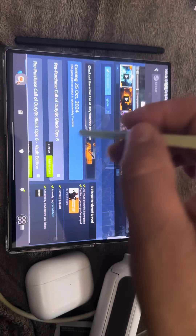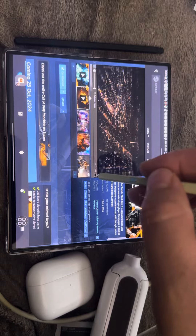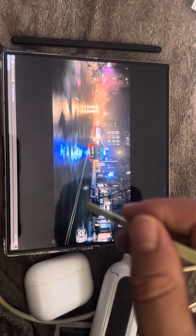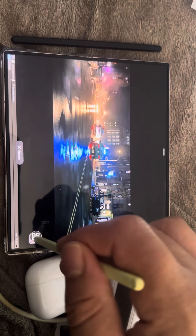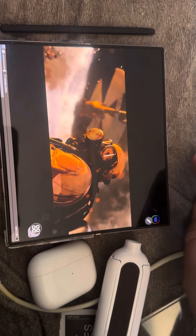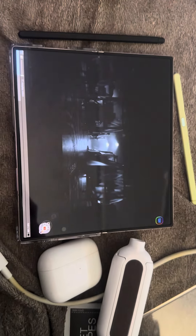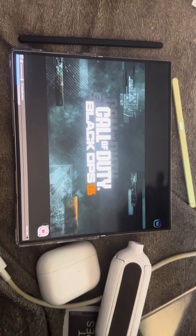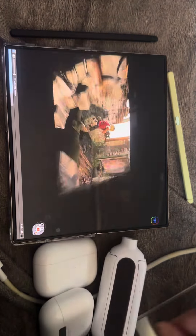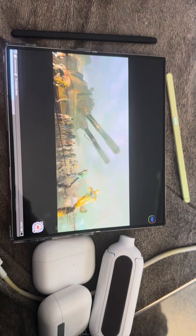Pre-purchase and instantly unlock the Reflect 115 Camo Pack. Forced to go right, hunted from within. This is Call of Duty Black Ops 6, featuring an all-new cinema campaign, best-in-class multiplayer, and the epic return of round-based zombies.